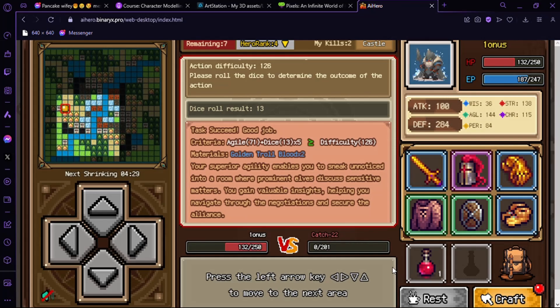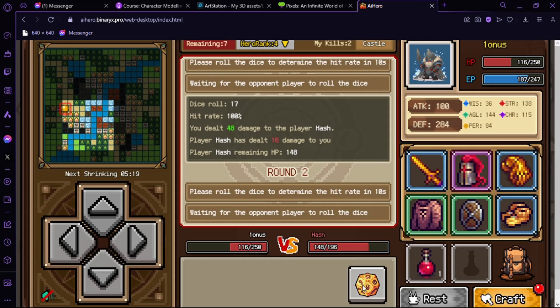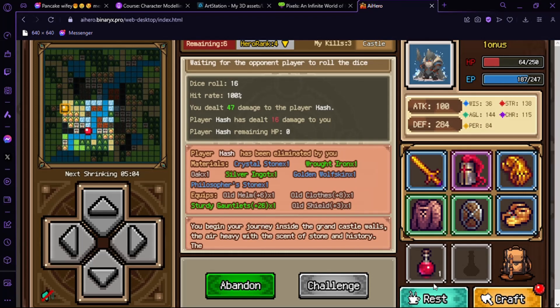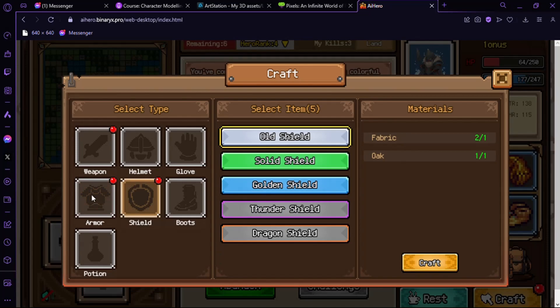Still wanna fight me? I don't think I can win — wait, I think we can. Shrinkage! You dare to fight me? Choose the wrong guy — I think I win! Golden, golden, golden — we can use this.